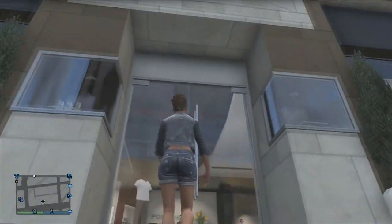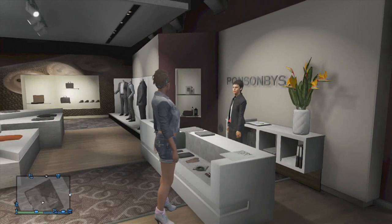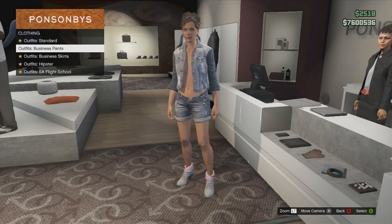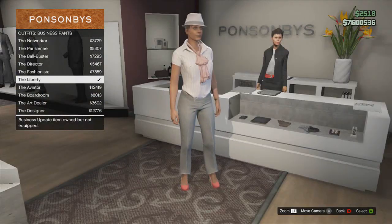So first things first, you want to come to any clothes store and go up to the front desk and go into outfits. Once you've chosen outfits, go to the business option and then purchase the liberty suit.